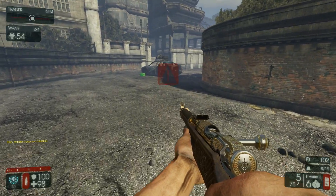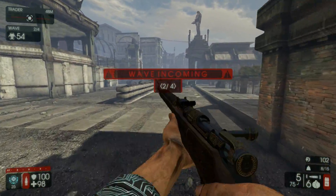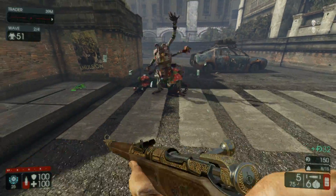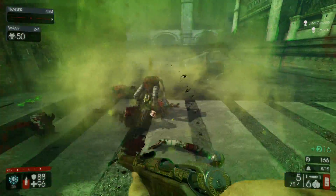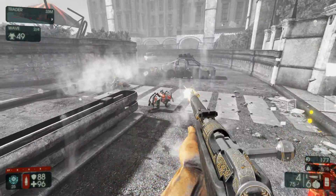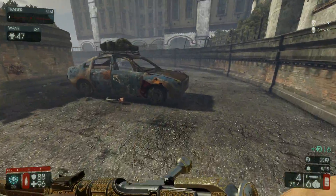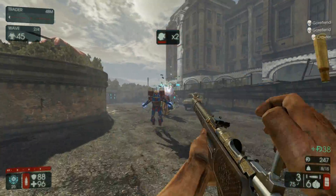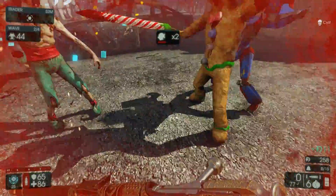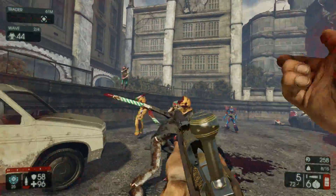To be fair, it is a bolt-action rifle, so you do have to reload a lot of times - five shots and then reload. That is the main problem of the sharpshooter, because he has to reload quite a bunch. But if you have aim with the sharpshooter, this perk is very freaking cool. I'm not the best aimer out there, but I hit a fair amount of shots. Just as I said that, I got cornered by a cookie and a stupid-ass Edar.